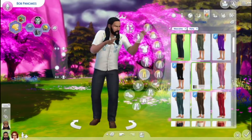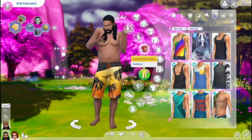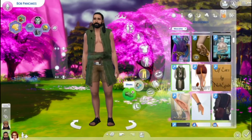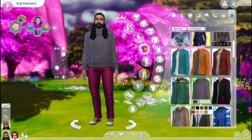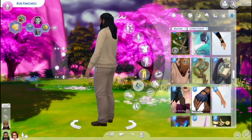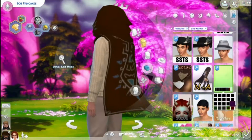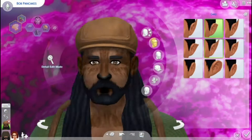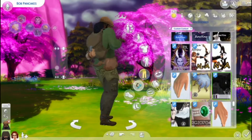Bob is technically a human, but I made him a werewolf. Since we don't have werewolves in the game, as far as The Sims is concerned he's actually a vampire, so I made his vampire form look like a werewolf, and honestly I think it looks really cool. I updated his look a little bit — I kept his beard the same because that's kind of iconic for him, but I gave him a different hairstyle which I thought looked a little nicer.